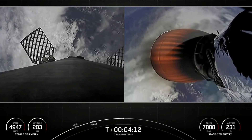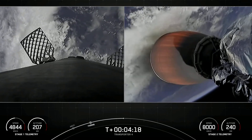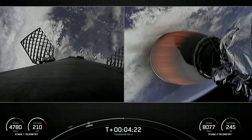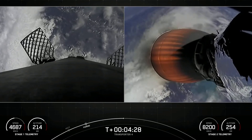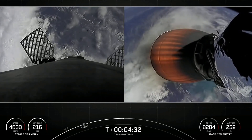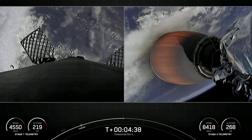The Transporter 4 mission is SpaceX's fourth dedicated SmallSat rideshare program mission and the 12th mission of 2022. SpaceX is targeting at least three dedicated rideshare flights to sun-synchronous orbit per year. We also offer opportunities to ride to orbit on our Starlink missions, which launch every couple of weeks or so. SmallSats can ride to space on SpaceX's Falcon 9, Falcon Heavy, as well as Starship in the not-too-distant future.